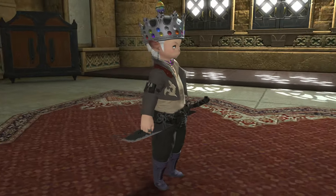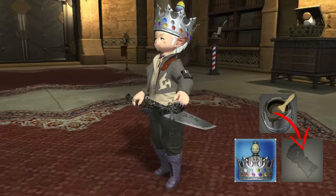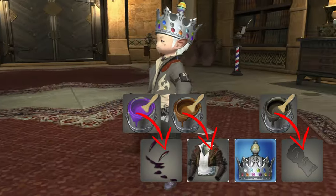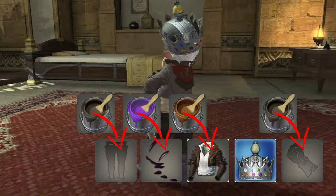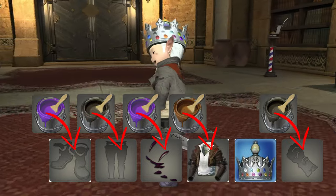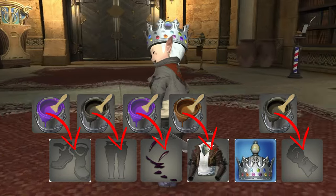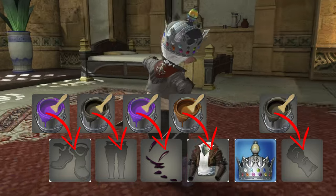Once you've got all those bought, you need to have any dyeable weapon dyed Soot Black, your Gambler's Crown, your Animos Jacket dyed Gobby Bag Brown, your Claws of the Beast dyed Gloom Purple, any dyeable leg piece dyed Soot Black, and any dyeable feet piece dyed Gloom Purple. Once you've got yourself all glammed up, head on over to the Golden Saucer, teleport over to Wonder Square East, hop down over the railing, and present yourself for judging at the Masked Rose.